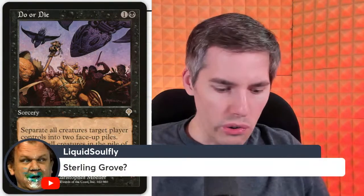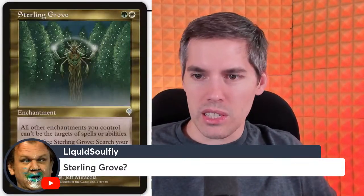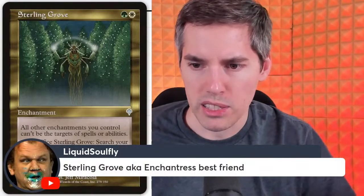Sterling Grove — that's a banger card that still sees play today. Green white enchantment: all other enchantments you control can't be the targets of spells or abilities. You can pay one and sacrifice it to search your library for an enchantment card, reveal it, and put it on top. So it protects your enchantments and also acts as a tutor. Sterling Grove — enchantress's best friend.